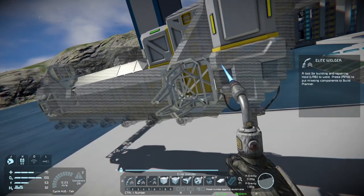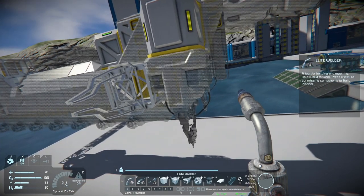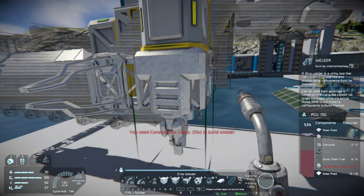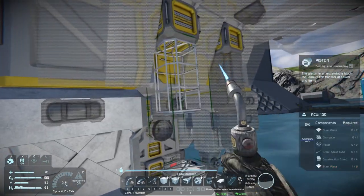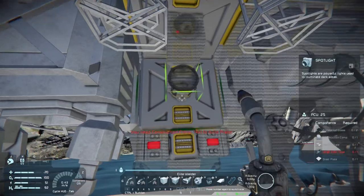When it comes to doing these welders, as a note: before you complete them 100%, I would make sure that you go in the cab and shut them off. Otherwise, when you're flying around them in survival mode and you touch them, they'll probably kill you because they'll try to weld you instead.